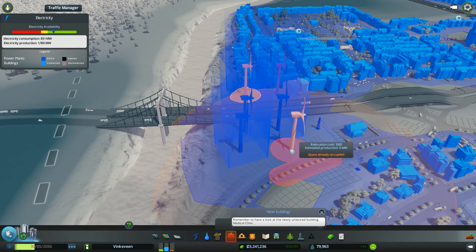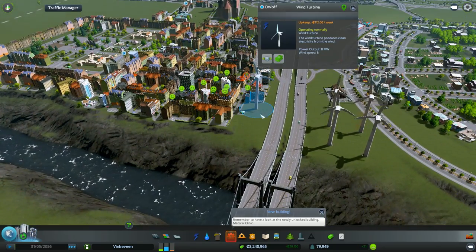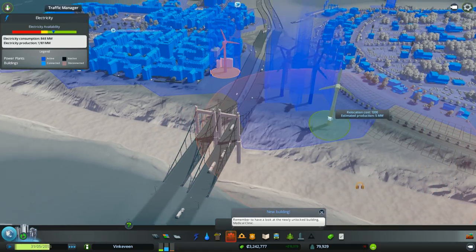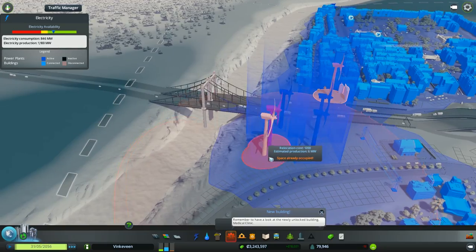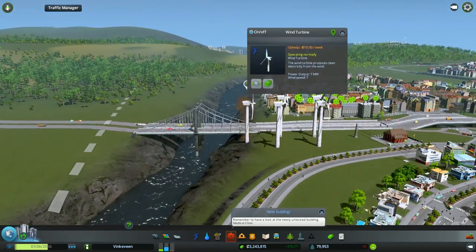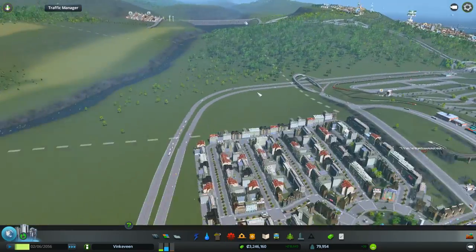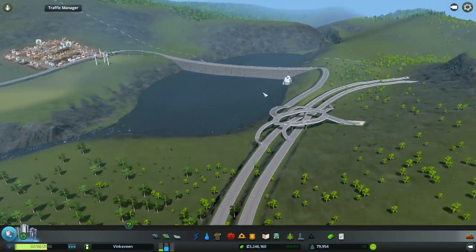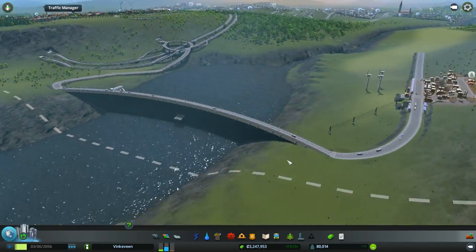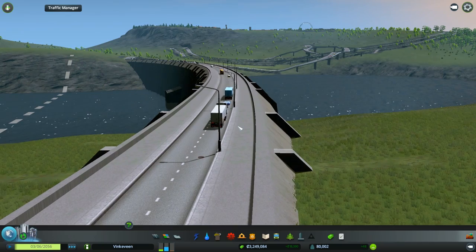I'm gonna remove the windmill and put it somewhere else, or maybe not have a windmill at all — I haven't quite decided. I'll keep the windmills just because you can't have too much power. The dam I built down this river isn't working, so that's a fail on my part, but it looks cool to watch cars drive over it.